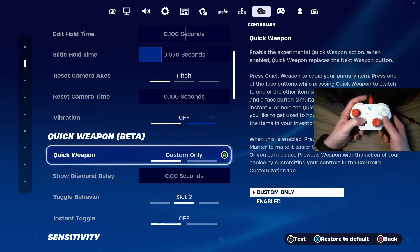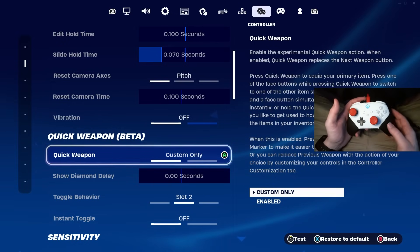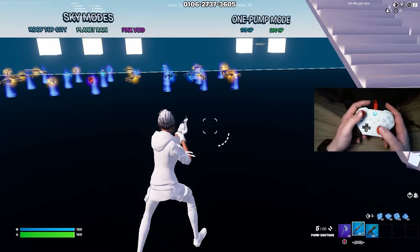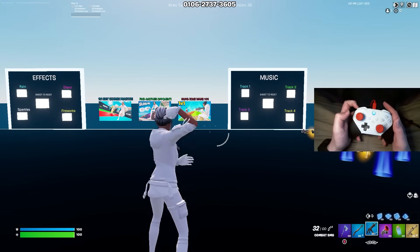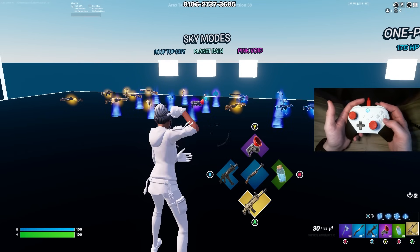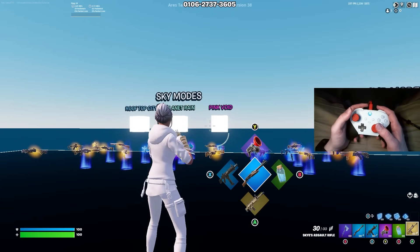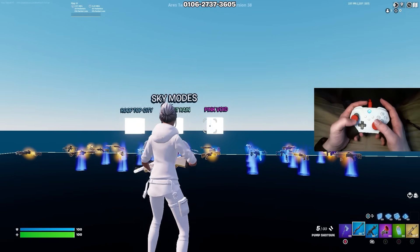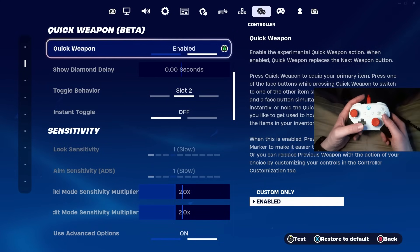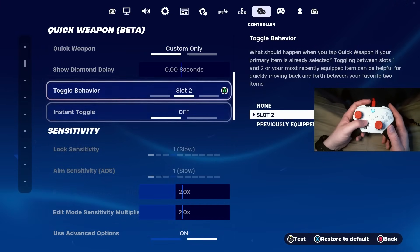Coming down to quick weapon beta — this thing is absolutely trash, unfortunately. Epic Games was trying to cook here but unfortunately burnt the stove. Quick weapon beta is pretty much a quick weapon option for controller players where you press a button and select a weapon from your inventory. But with this comes a bad delay in between switching weapons. I tested it extensively and there's a big input delay — I kept dying because of it. Make sure you have it on custom only and just don't use any of this.